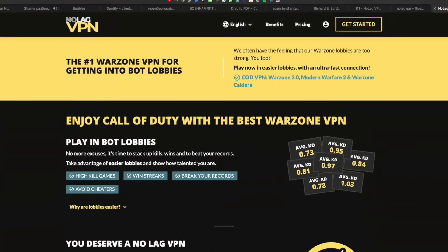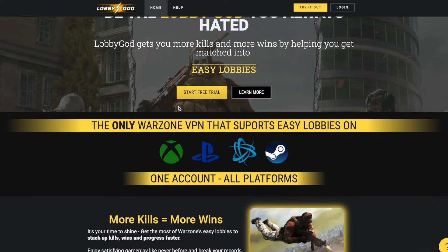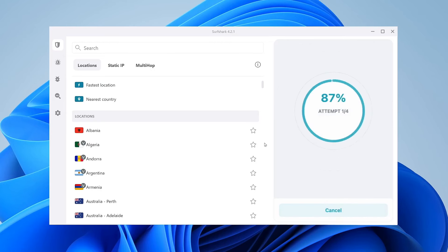What I want to talk about today is the rise in popularity of some of these game-specific VPNs, such as No Lag VPN, SBMM Off, and Lobby God — three of the most popular from my research. Many of us are familiar with VPN services such as ExpressVPN or Surfshark. There are a lot of others, and they're all legitimate VPNs, meaning they will encrypt all or even just some of your internet traffic, and they all do a good job of that.